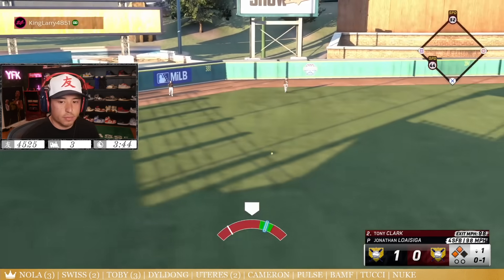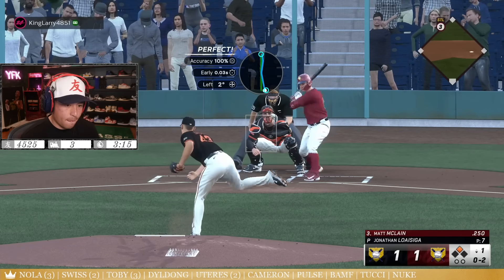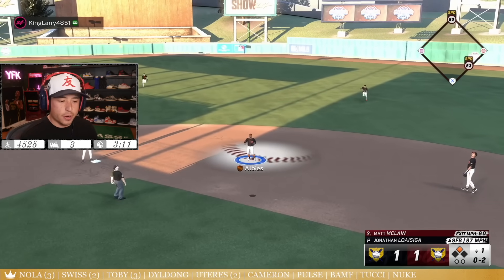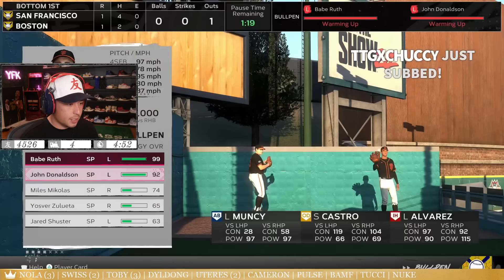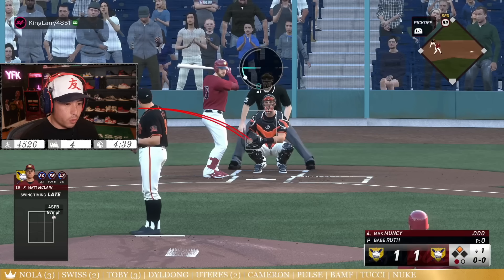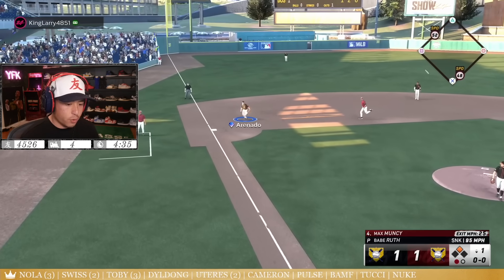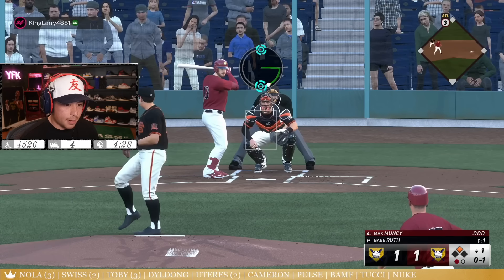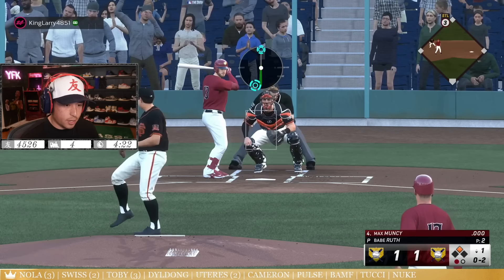I lost... Beautiful — oh we found it, we found it, we found it baby! Babe Ruth comes in, Babe Ruth is in. I should be able to hit with Babe Ruth now. If I'm able to hit with Babe Ruth, that's confirmation that you guys need to literally get Babe Ruth and John Donaldson every time he's in a draft, because that means you get a 99 pitcher with full energy every single time and you get a great hitter.